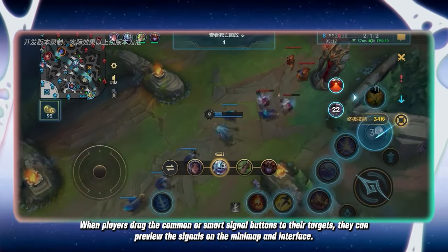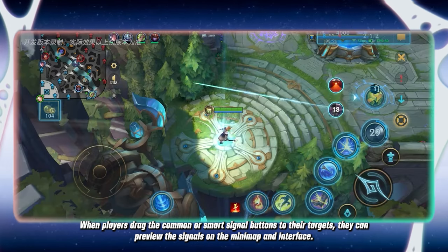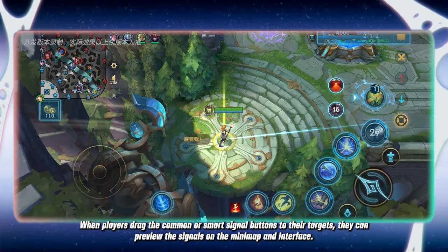When players drag the common or smart signal buttons to their targets, they can preview the signals on the minimap and interface.